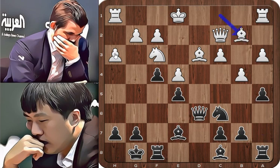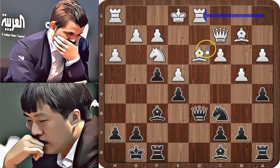Bishop to b2, developing the last minor piece, and white might castle long. Bishop to f6, defending e5 one more time, and also freeing the e7 square for the knight to retreat and also to go to the kingside. Rook to d1, placing the rook on the same file as the queen, and it's threatening bishop to c4, check, picking up the queen.